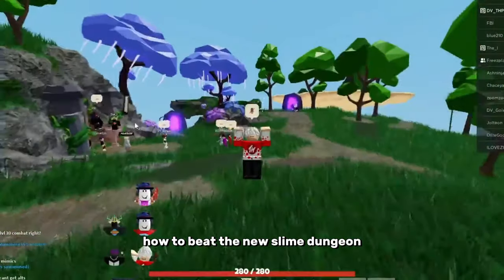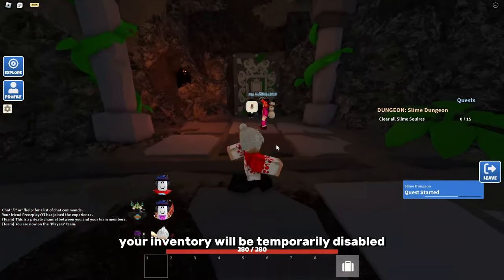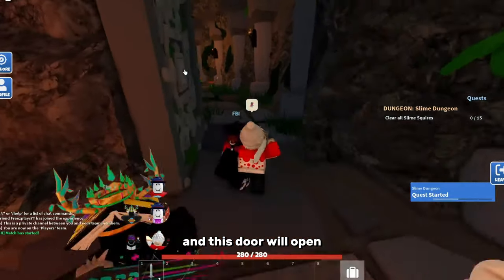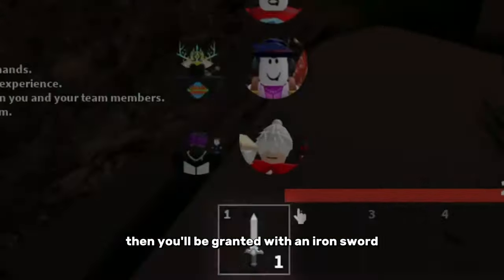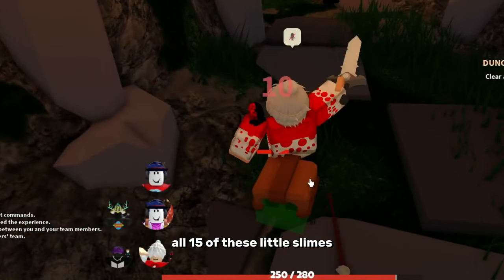In this video, I'm going to be showing you how to beat the new slime dungeon, so let's get straight into it. Once you've loaded in, your inventory will be temporarily disabled and this door will open. Then you'll be granted with an iron sword and you're going to need to kill all 15 of these little slimes.